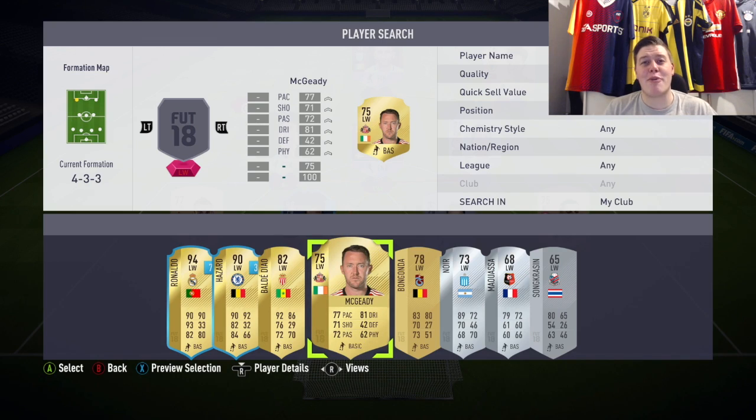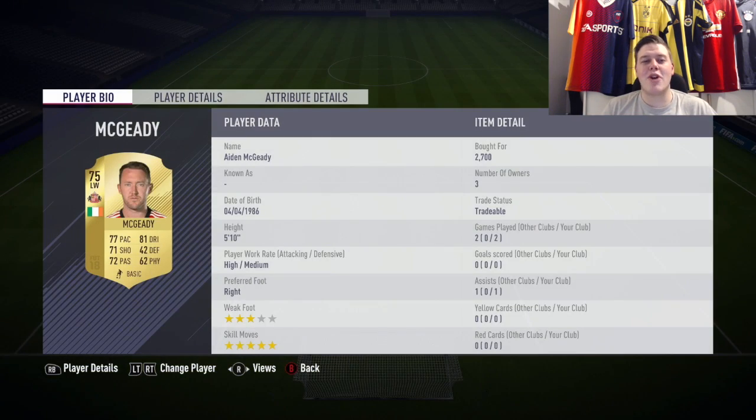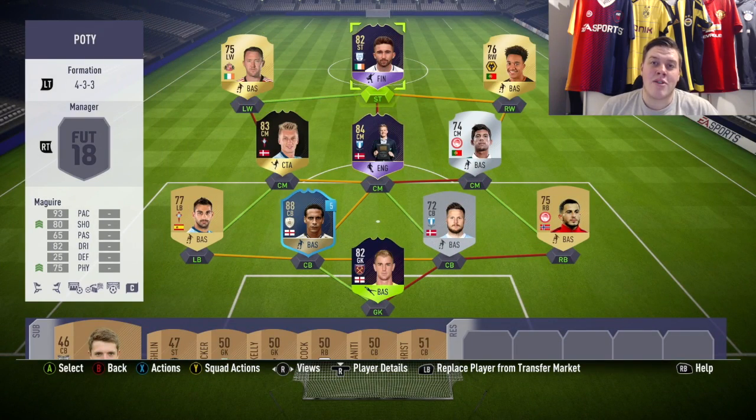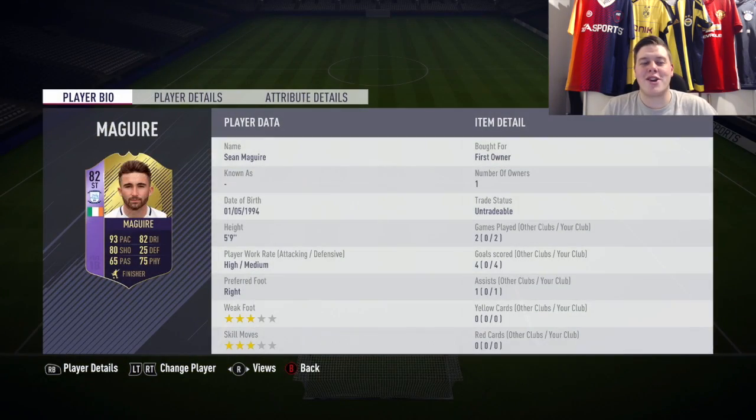At left wing we go for a bit of a throwback — Aidan McGeady. He's been nerfed for pace this year to 77, but still has 81 dribbling, 71 shooting, 72 passing, and still has the 5-star skill moves which is what I really wanted. He also provides a strong link to the striker, Sean Maguire.